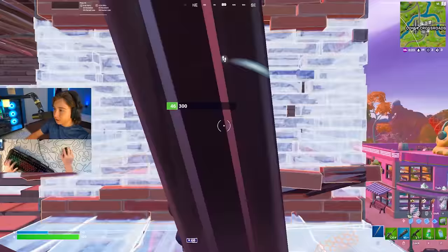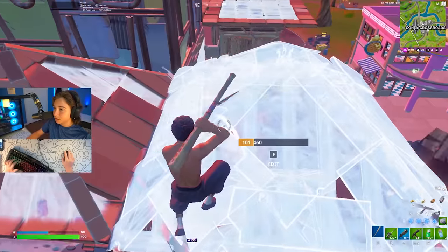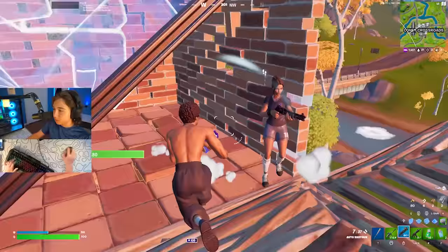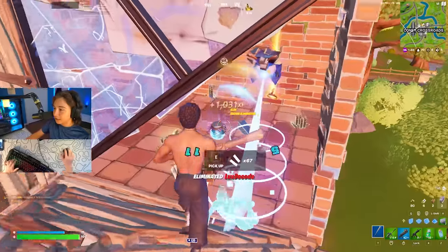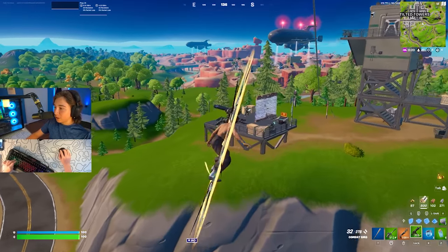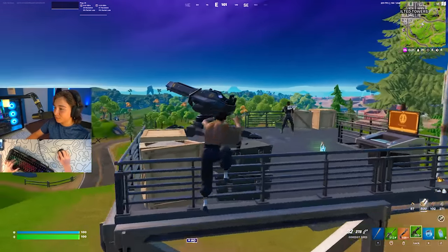I don't know how good this guy is. I'm just going to try and take his wall. I think this guy's actually pretty decent just by the looks of it. I have like no bullets, so I'm just going to jump in his face. 40 damage and easy — that's the first time I've had that shotgun actually hit some decent damage. You can just tell I'm in a bot lobby if you see people doing this.